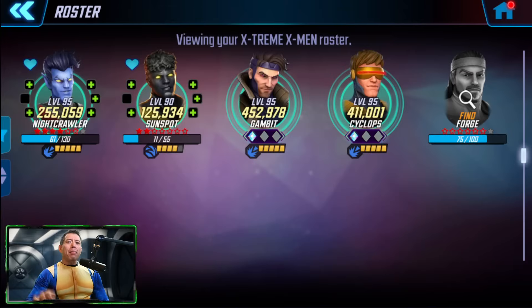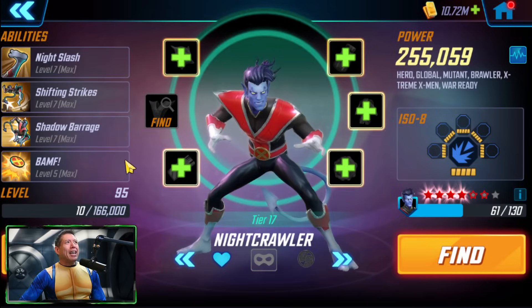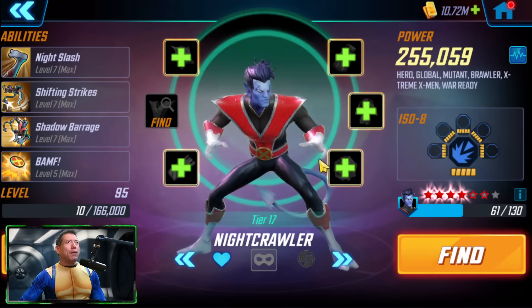Let's get right into the game. This is where the Extreme X-Men team is right now that we're going to use in the Incursion 2 raids. We have a pretty maxed-out Apocalypse as a fifth for this team, but we don't have Forge unlocked — we tried with orbs and didn't get lucky, only green orbs and about 75 out of 100. We do have Nightcrawler unlocked: four stars, four red stars, Gear Tier 17, Level 95.